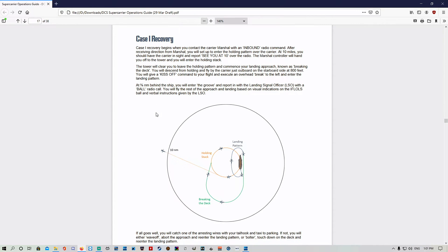The Case 1 recovery begins when you contact the carrier marshal with an inbound radio command. After receiving direction for marshal, you will set up to enter the holding pattern over the carrier. At 10 nautical miles you should have the carrier in sight and report 'see you at 10' over the radio. The marshal controller will then hand you off to the tower and you'll enter the holding stack.